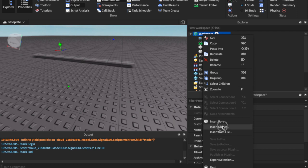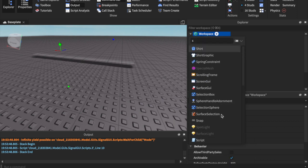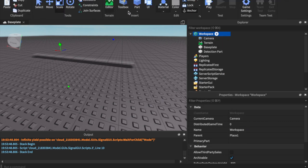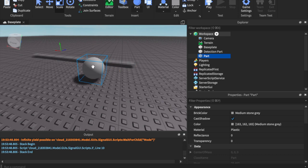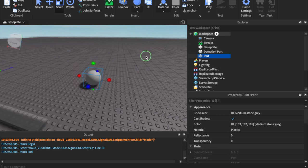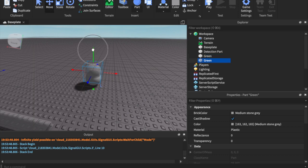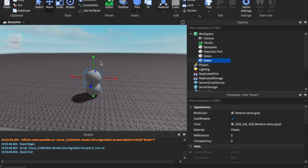Insert a sphere — go to the top, go to Sphere. I'm going to call this one 'Green', then duplicate it and call this one 'Red'. I'm not doing yellow to save some time.